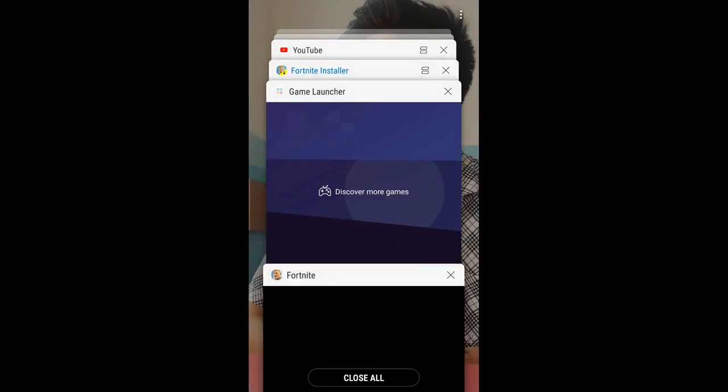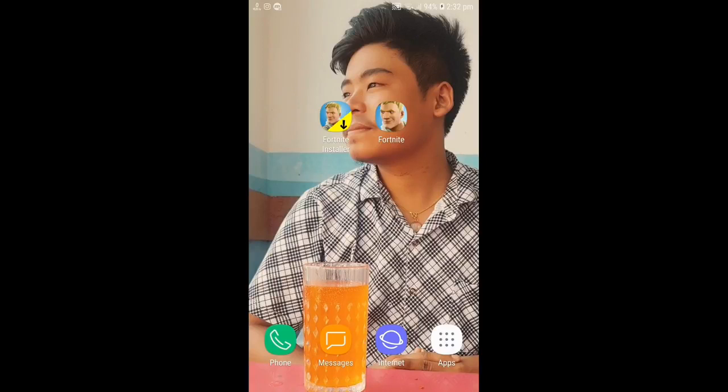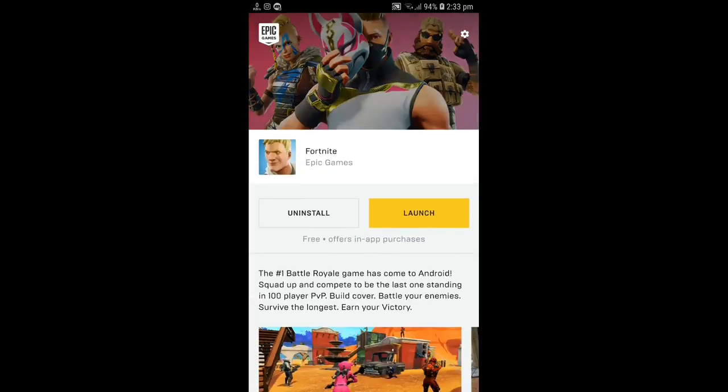I'm going to close everything. This is on the Android S6. You need to download the installer from the link in the description box. After you download it, open the file — it is the Epic Games installer. The Fortnite option will appear. Since I've already installed it, it shows uninstall and launch, but for you an install button will appear.